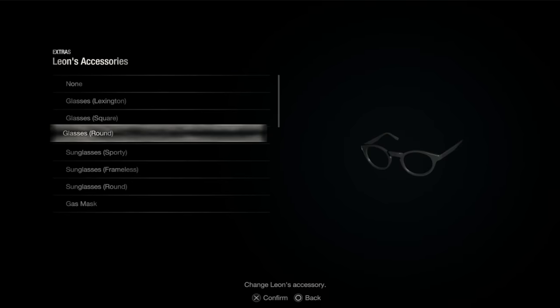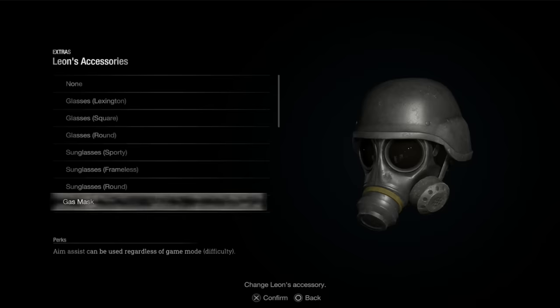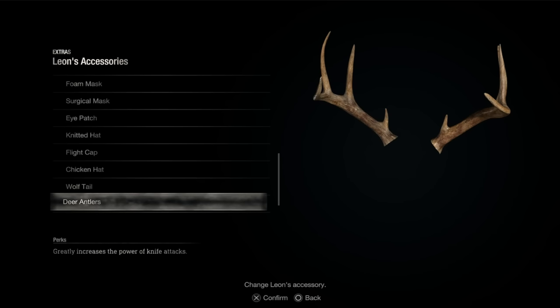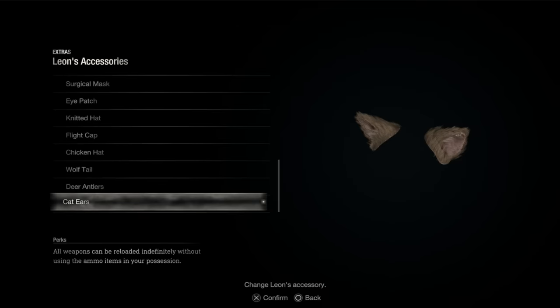Newly added are accessories, some just for fun but others granting special abilities. The Wolf Tail greatly increases Leon's melee attack power, unlocked by beating the game on Assisted with an S+. The deer antlers increase knife attack power, unlocked on Standard with S+. The chicken hat lets Leon take far less damage, unlocked on Hardcore with S+. And the highest honor goes to the cat ears, which grant Leon infinite ammo — simply beat the game on Professional with an S+.